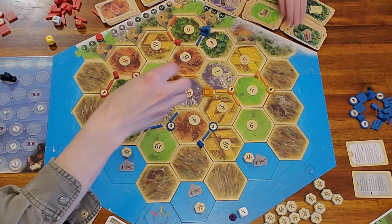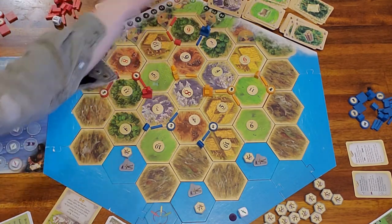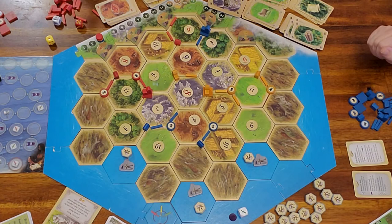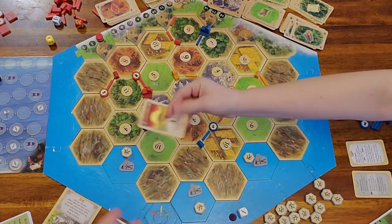The kids rolled a six and a barbarian, so the barbarian moves again. Before building anything, let's deal with the barbarian. The new logo is an axe, which means a normal barbarian attack just like in Cities and Knights. We add up our cities — four — and the activated knights — nine. We kicked the barbarians out, so dad gets the victory point. That's what the axe does: a normal barbarian attack. Everybody's knights are deactivated.